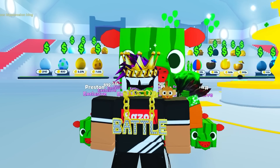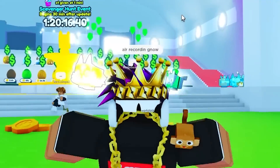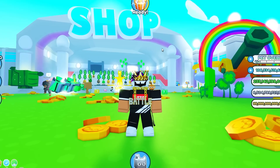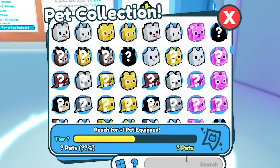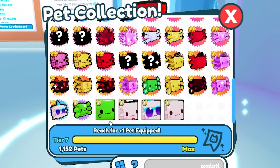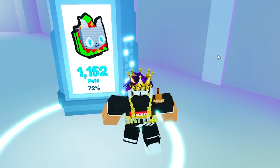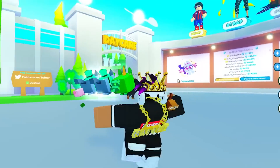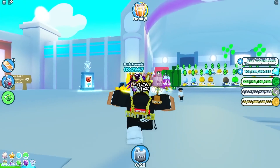Now let's get back to the actual video. In Pet Simulator X, there is this admin pet that not many people have, and that pet is an axolotl — a Super Axolotl to be exact. This pet is not in the pet index. If I search up axolotl, these are the only axolotls I'm going to see. If I search 'Super Axolotl,' nothing pops up. That's because it's an admin pet that's not even in the pet index. Actually, this pet doesn't even exist — it was never in-game, which leads me to think it's an admin pet.